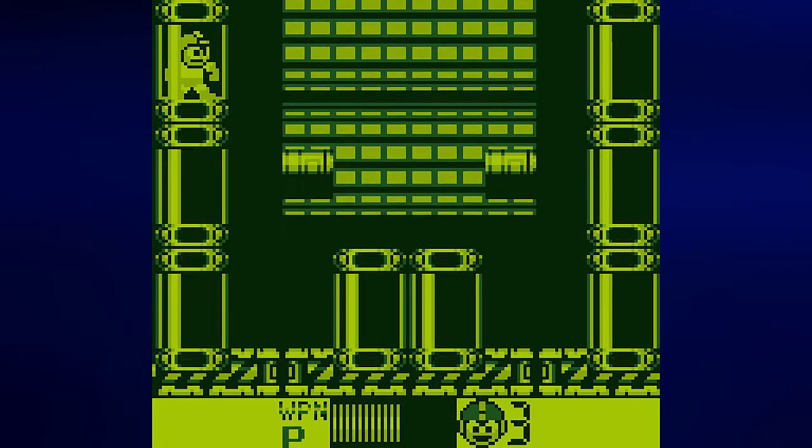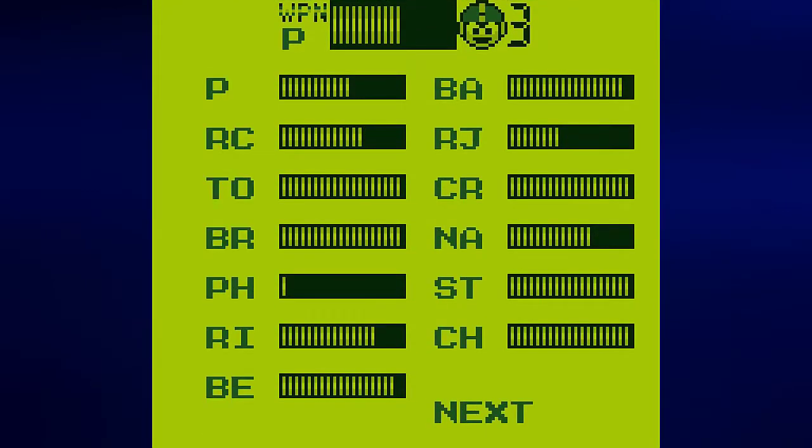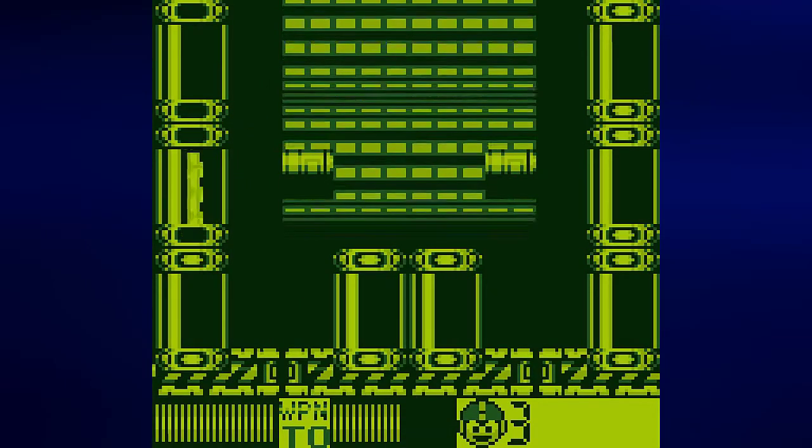If we go counterclockwise from top left all the way to the second hatch in the middle we will make our way to Crystal Man. Then from Crystal Man you go to Charge Man, and to face Napalm Man after Crystal you have to go to the top right after the second middle and work your way down from there. It's almost as simple as Mega Man 8 for the PlayStation 1 but it throws a bit of a curveball in the pattern. And now by equipping Toad Man I should be able to beat Fright Man.